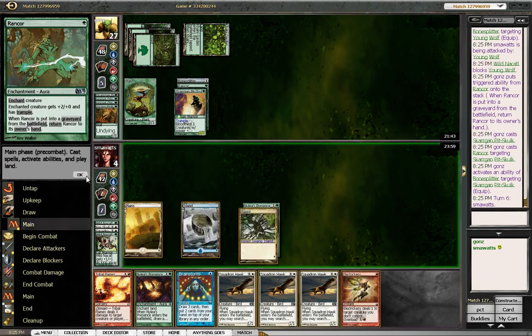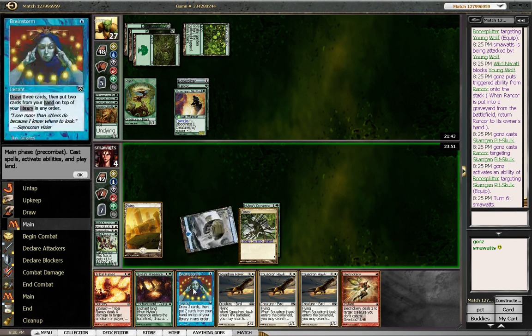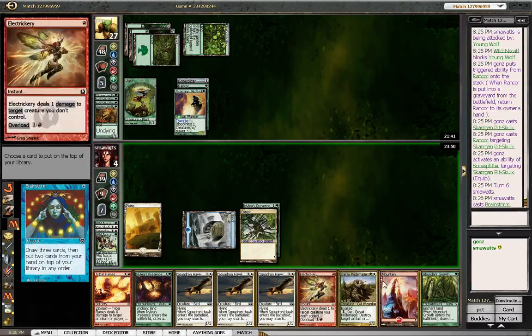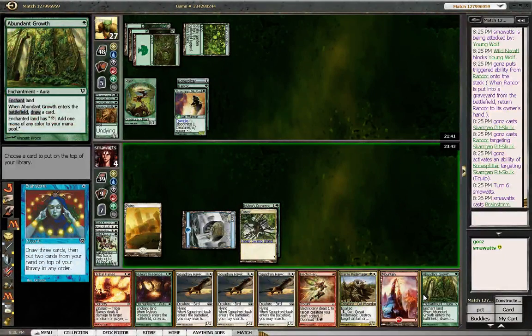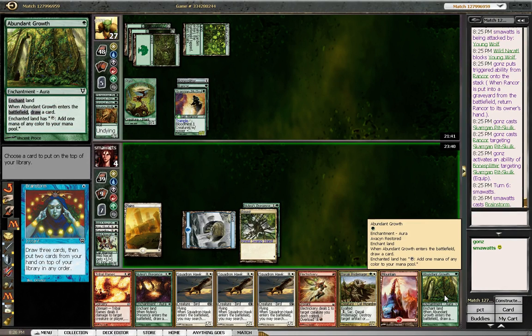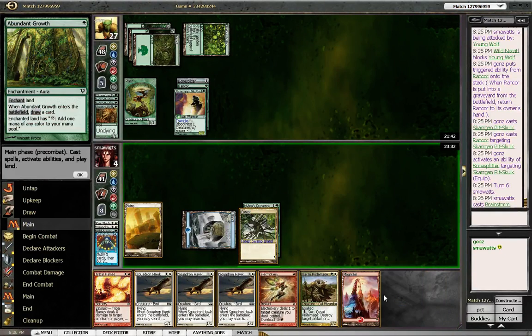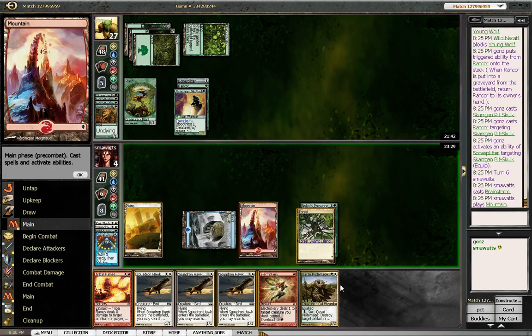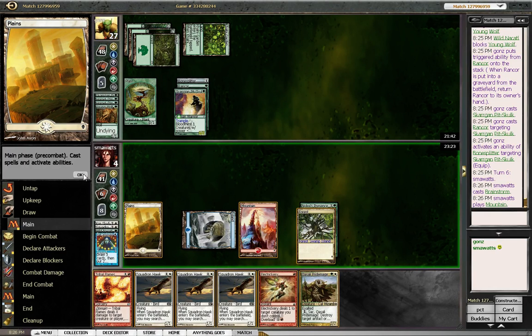He's all in on that guy. We're going to Brainstorm. We are going to put — I think we're just going to be drawing them again because I didn't draw a shuffle spell. Let's go ahead and put Nylea's Presence and Abundant Growth on top. Play a Mountain — I don't have enough mana to do two things.